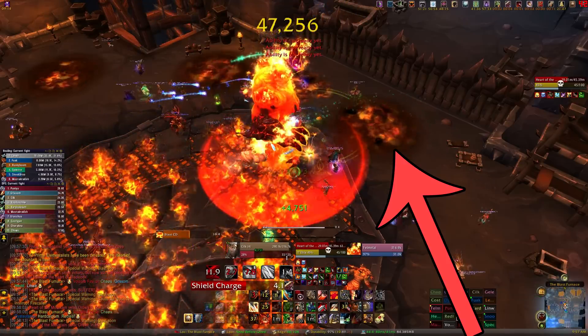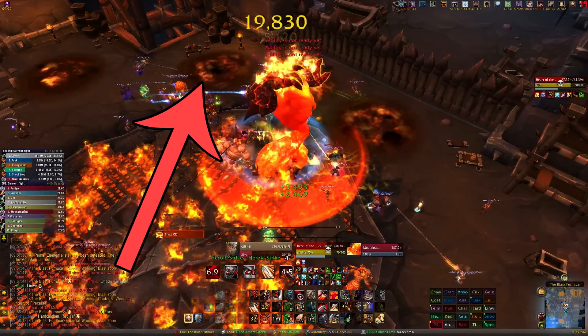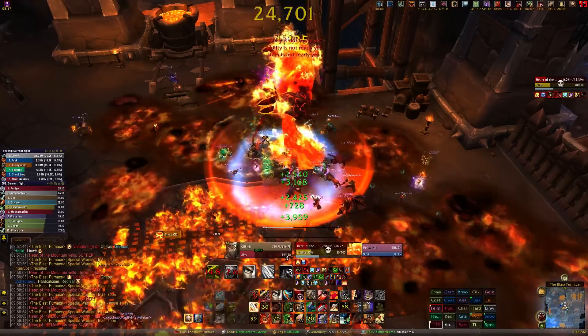In this phase, the boss will put Melt underneath a raid member. This spawns a lava pool underneath that person. It does damage to you if you stand in it and it also increases in size the longer you stand in it, so get out of it as quickly as possible.